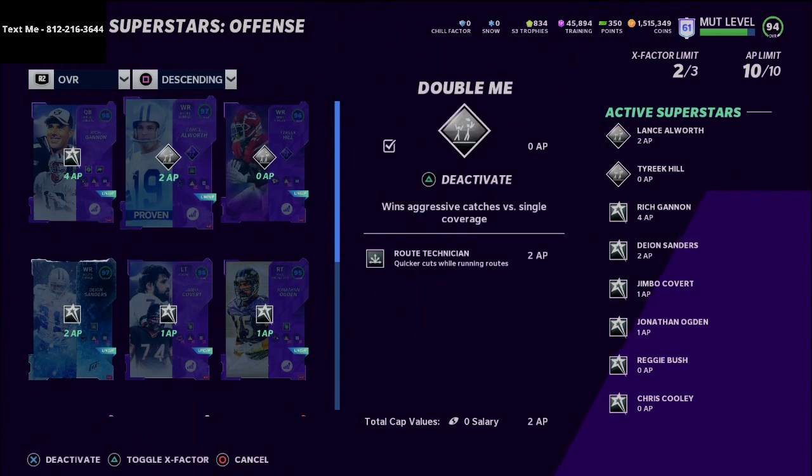With the freed-up ability points, I'm now able to get route technician on two different route-running archetype wide receivers, each for only 2 AP. That's significant because route technician turns those routes into almost instant-win animations against man-to-man coverage, making it much easier to beat man coverage consistently. Up until now I could only have maybe one route-running ability on offense if I wanted all my routes covered. Now I can have all the routes I want AND two receivers who can consistently get open against man coverage.